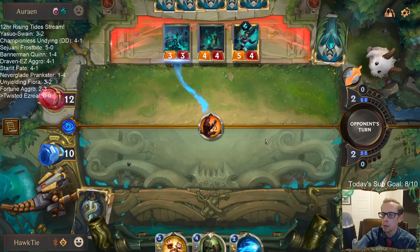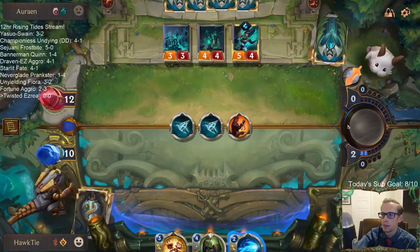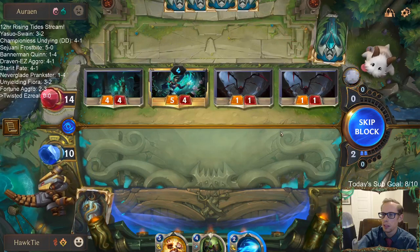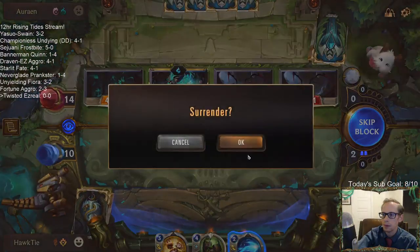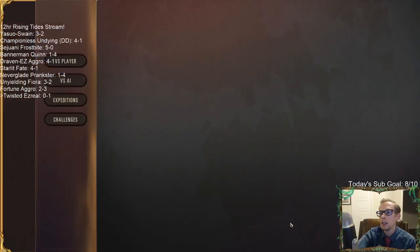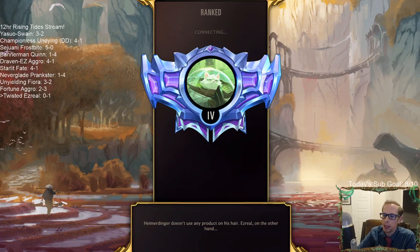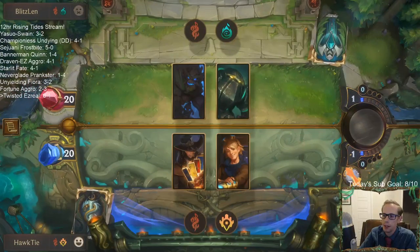That's annoying — that's a lot of life gain. Healing is cheating, basically. Am I supposed to do Gotcha plus Mystic Shot and kill Karma? Maybe I was. He's still lost though. A couple things — I should not have played the first Ezreal early. That was the one thing I really regret. If I would have targeted the Karma — maybe that would have been better that very last turn.